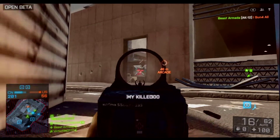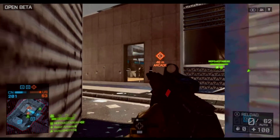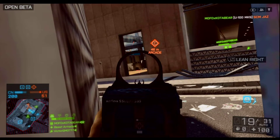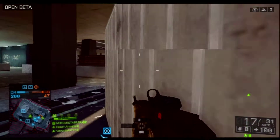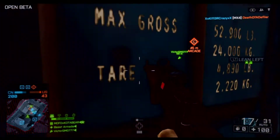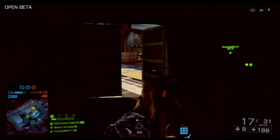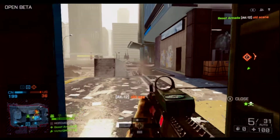They do run Battlefield around 30 frames I believe. It does dip below 30, especially on Conquest on this map, because whenever that giant skyscraper collapses it goes down to at least 10 frames sometimes. You can't actually monitor your frames on console, but as a PC gamer I can definitely tell the difference between 30 and 10 frames.